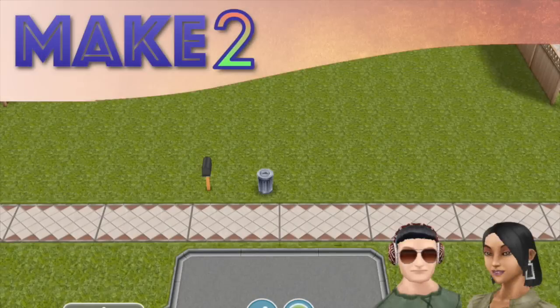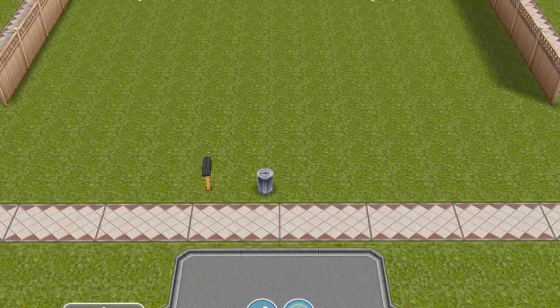Hey simmers! Welcome to Make Two. This is a live build of a two-story, three-bedroom house. As you can see here, I've got an empty standard-sized lot ready to go.